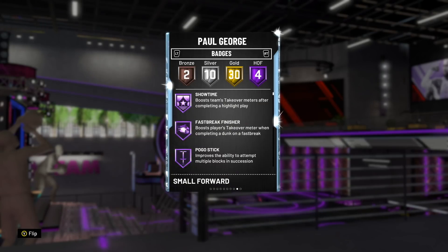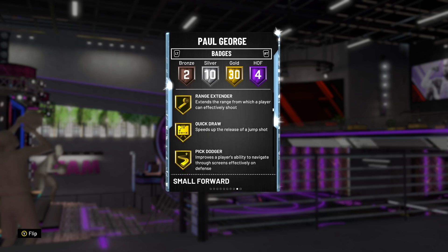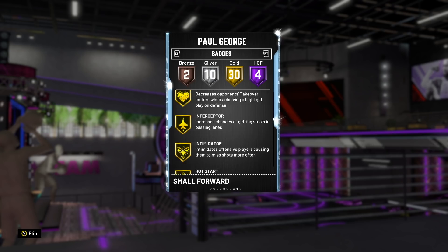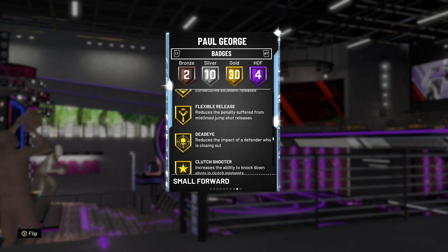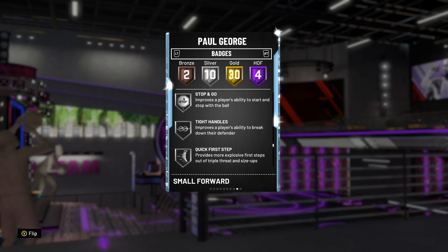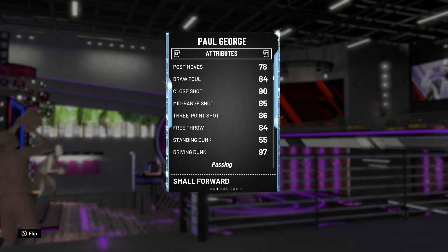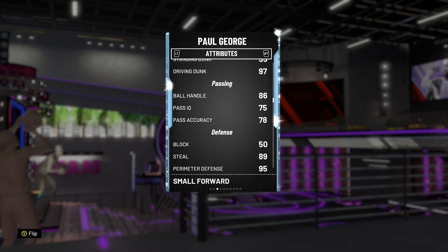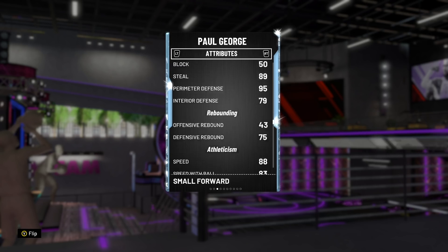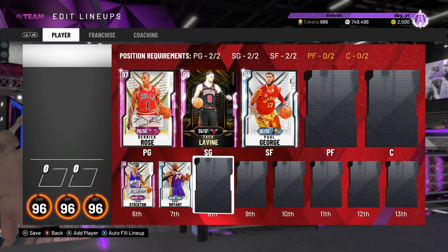Paul George has got 4 Hall of Fame badges — not the biggest deal, but his gold badges are great. He's got Quick Draw, Range Extender, Gold Clamps, Gold Defensive Leader, Gold Intimidator, Gold Difficult Shots, Gold Green Machine, Gold Deadeye, and Silver Quick First Step and Stop and Go — which means he can still blow by people at 6'9". He's got a good 3-ball, good mid-range shot, 97 driving dunk, he can speed boost, 95 perimeter defense, great speed and lateral quickness. He's an unbelievable card.